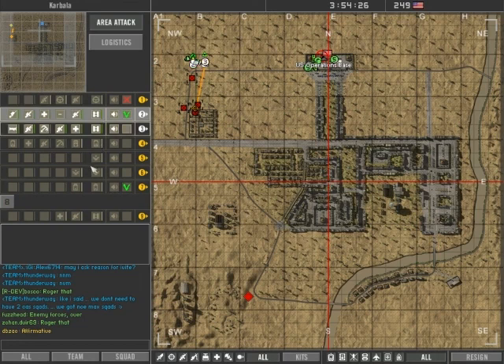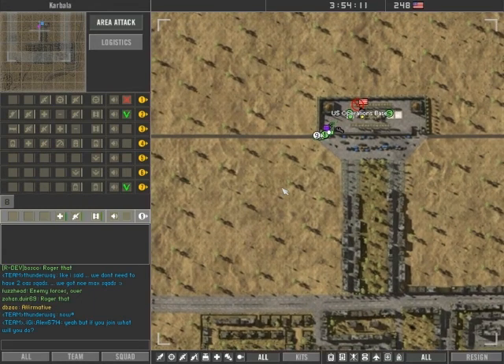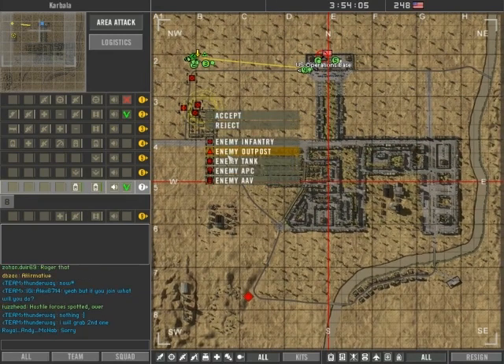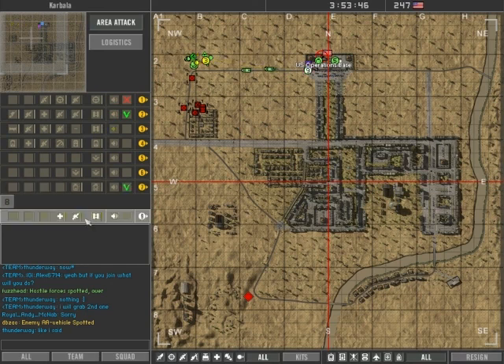I'm dry! Reloading! Hostile technical inside on the market — there's a car rigged on the road. Reloading! Enemy AA vehicle spotted! There's a bomb car between the fire base and the main base. Bomb car northeast. Watch out trucks. Bomb car is destroyed, keep moving squad 7.